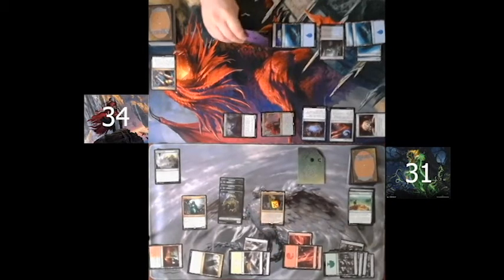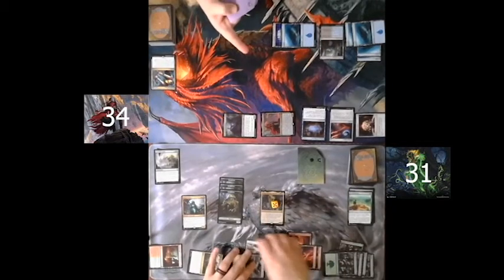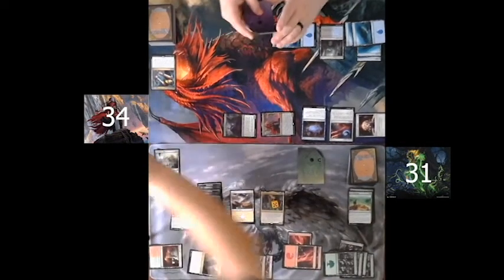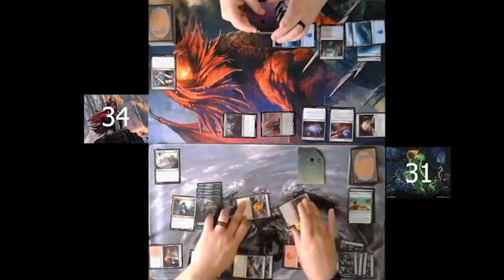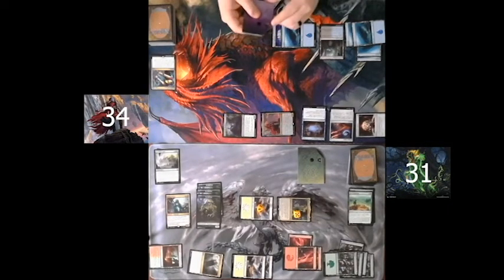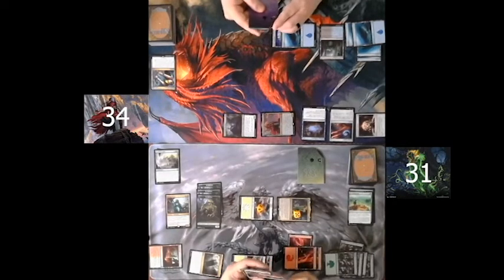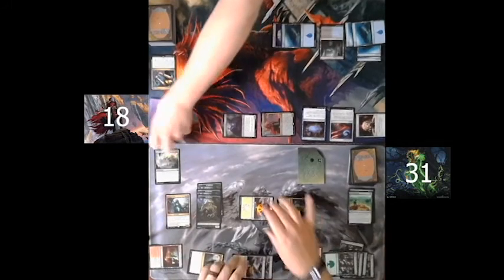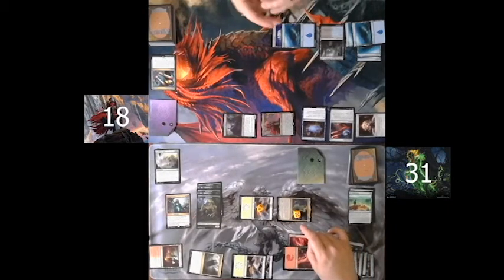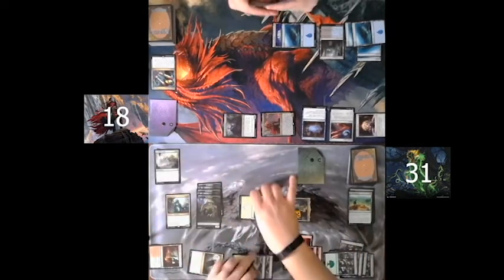With Zendikar Roil in play, this also gives me three 2/2 green elemental creature tokens. At the beginning of combat, Obun's ability activates, turning one of my lands into an elemental. Obun and the elemental attack Spartan, and he takes 16 damage, 8 of which is commander damage. I pass turn.